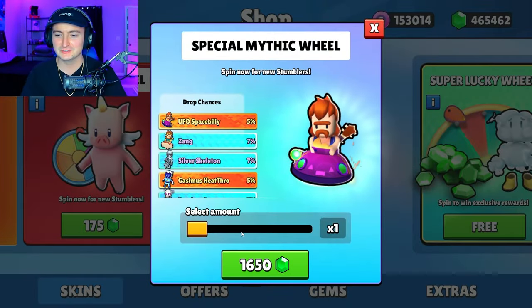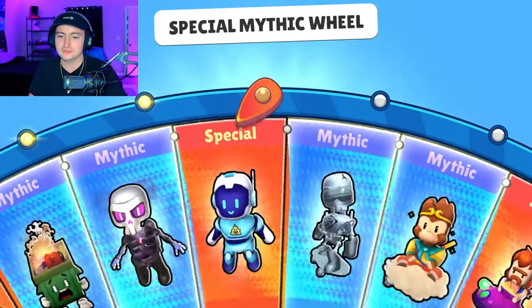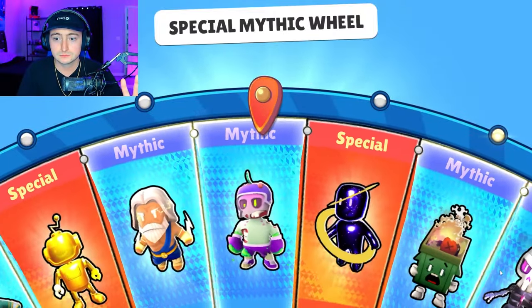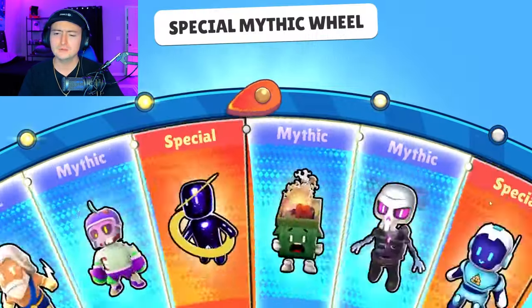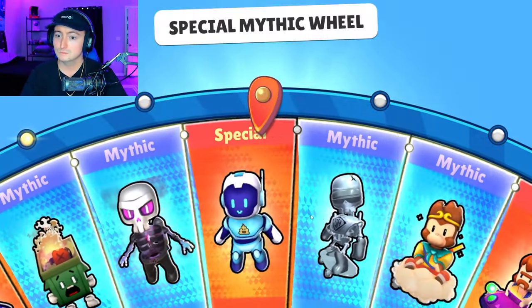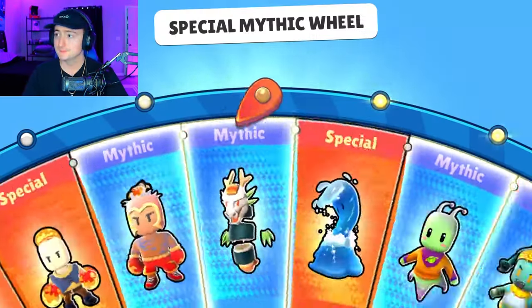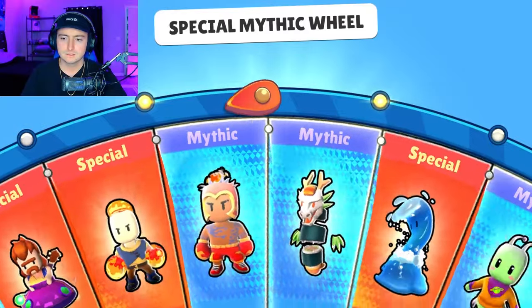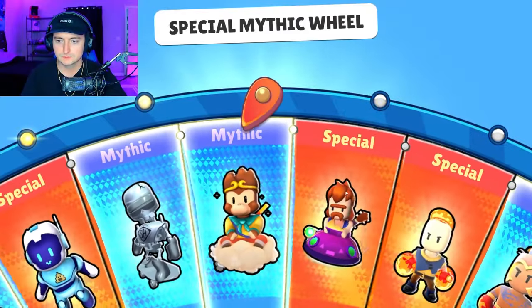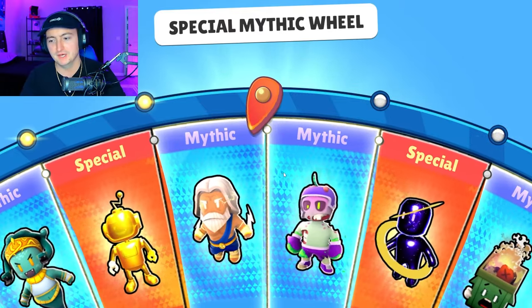Oh close enough. Three spins this time, five thousand gems down the drain. Toxic boxer — I thought we didn't have that skin actually, but apparently we got it and a duplicate. That's fine. Come on, please. I'm pretty sure we've gotten basically every skin but the one that we needed.